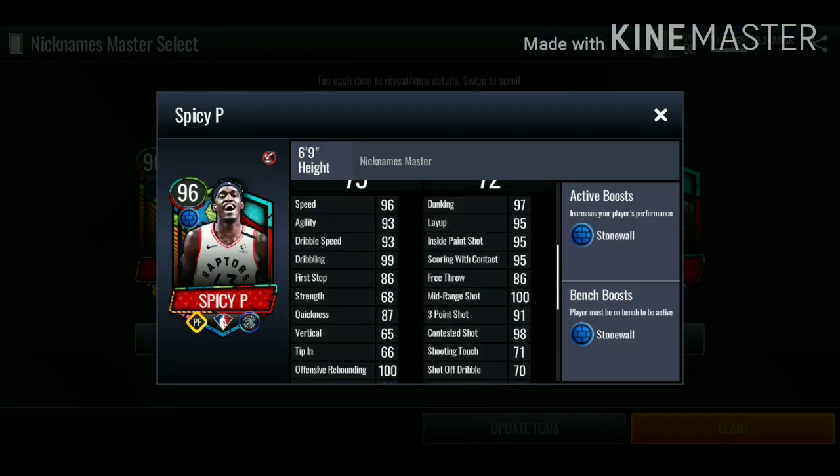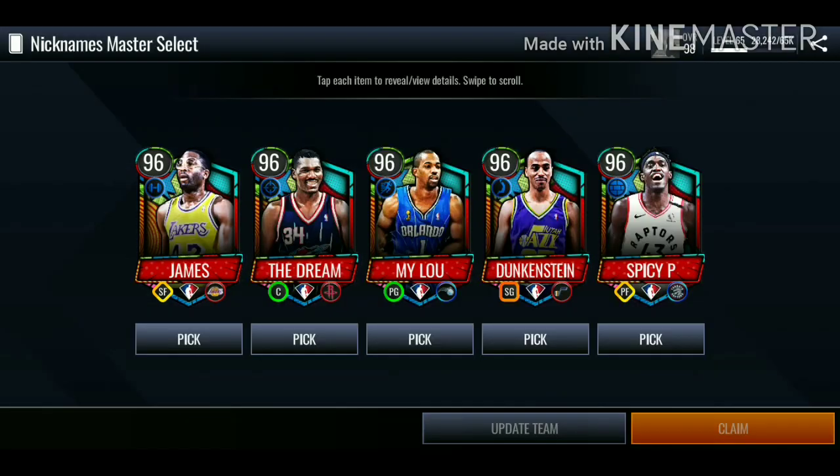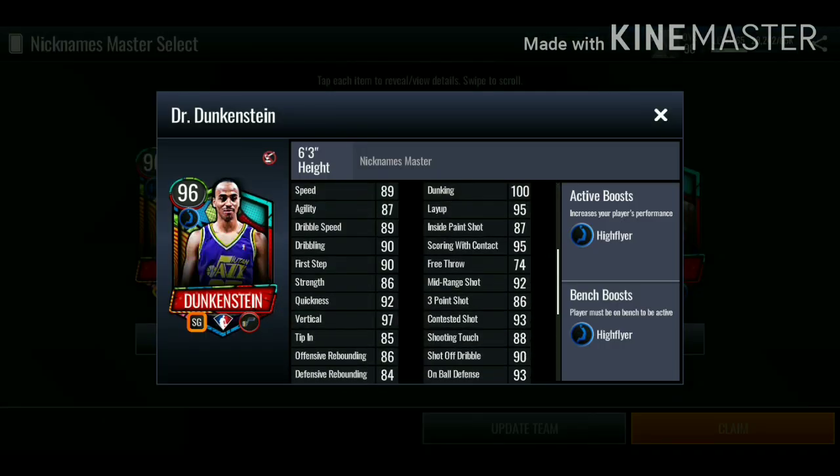Spicy P has really good stats — 100 mid-range, 91 three-pointer — but I will be getting that live pass power forward Zion, so I don't need this power forward. Duncanstein has decent stats as well: 92 mid-range, 86 three-pointer, 100 dunking, so I don't know if this card has a dunk package.